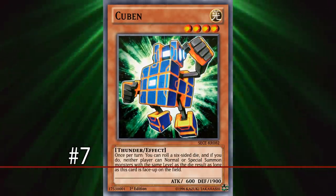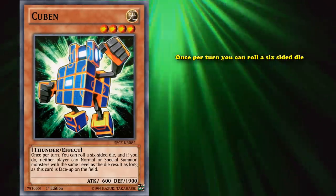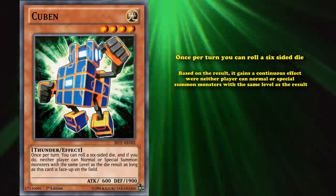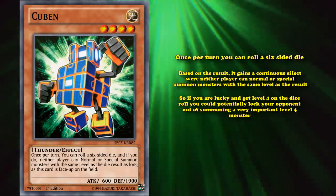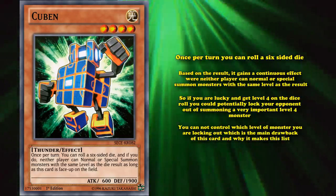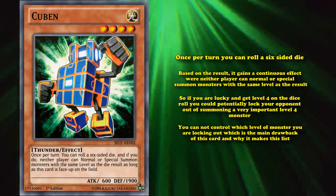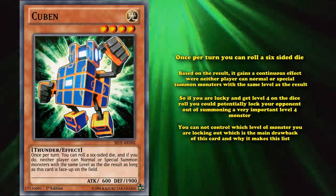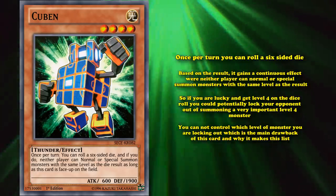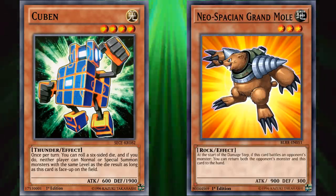At number 7, we have Cuban. This is a level 4 thunder monster with only 600 attack that has the effect where once per turn you can roll a six-sided die. Based on the result, it gains a continuous effect where neither player can normal or special summon monsters with the same level as that dice result. So if you're lucky and get level 4, you could lock your opponent out of summoning a very important level of monster. However, you can't control which level you're locking out, and chances are you'll have a very vulnerable monster with only 600 attack, easy to beat over in order to get rid of this floodgate.